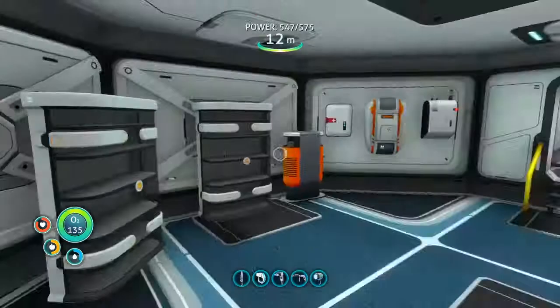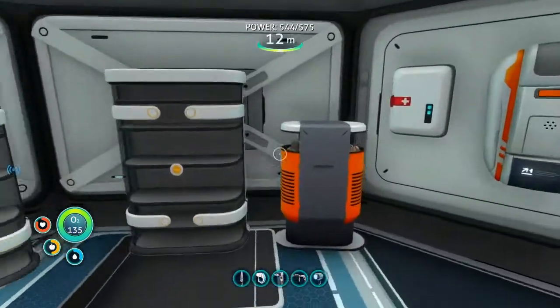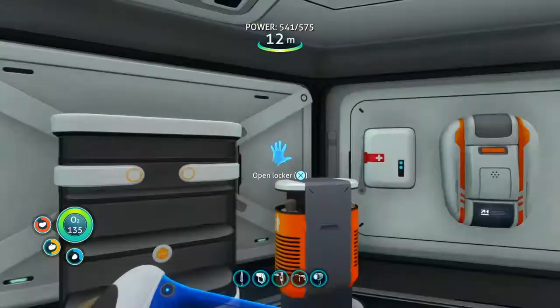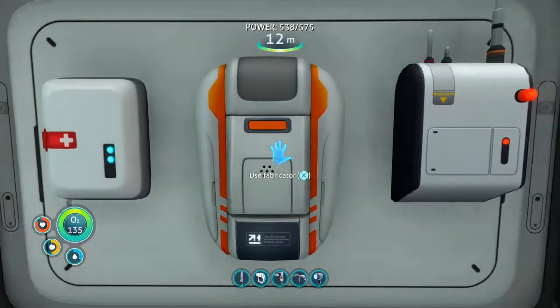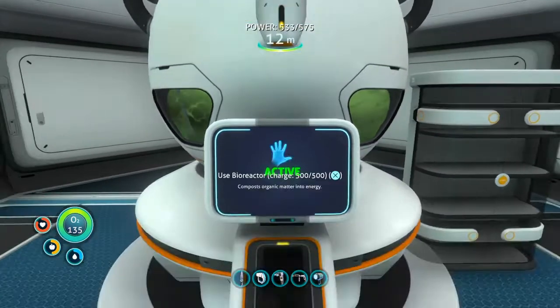Now let's take a look inside. We got the big room. At some point I had a vending machine, which was infinite for some reason. But now I've got my trash can, two lockers that hold quite a bit of things, a medical kit fabricator, a regular fabricator, a radio, my main power source...